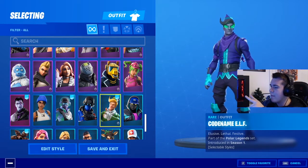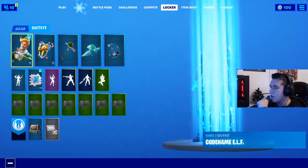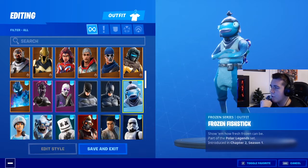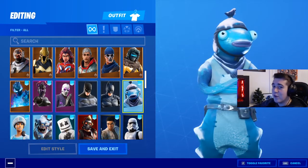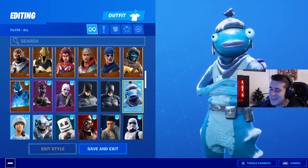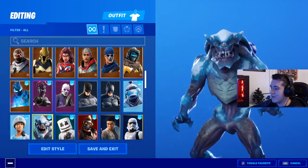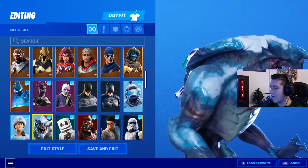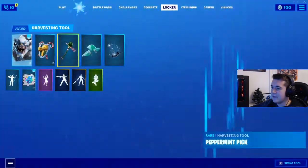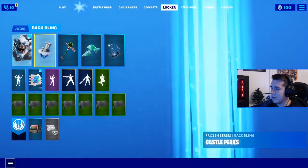With the Polar Legends pack, you get Codename Elf with his variant style — the minty style and the default style — and you get his back bling. You also get Frozen Fishstick, which is quite a tongue twister. You also get Frozen Nogops. And you also get the Devourer — he is from Polar Peak, if you remember — and his back bling, which is in fact the Castle Peaks from Polar Peak.